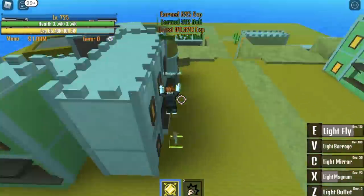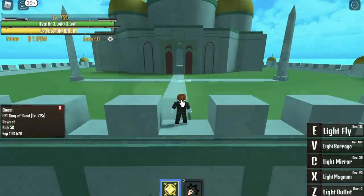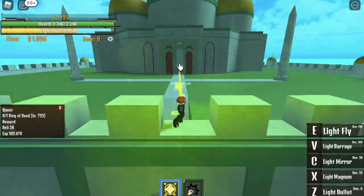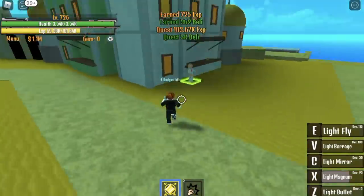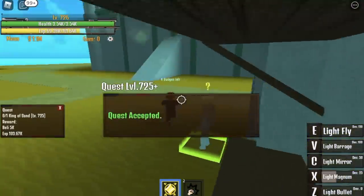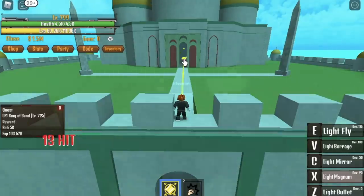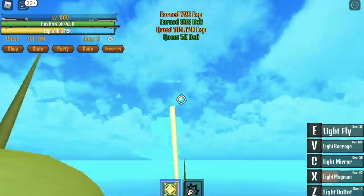Next stop is the King of Sand. This is kind of tricky — check my location. You need to defeat it from this spot so that you won't be damaged. Aim properly and use your X skill. Do this until you reach level 800. This Phoenix — I won't be fighting you.